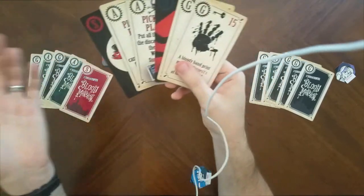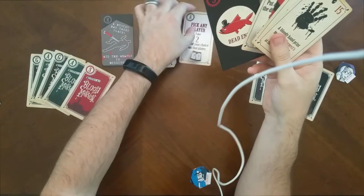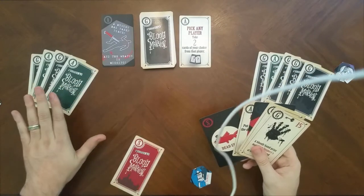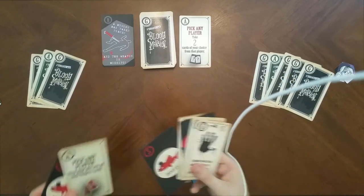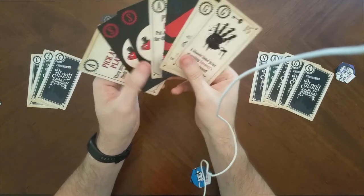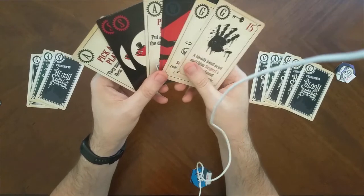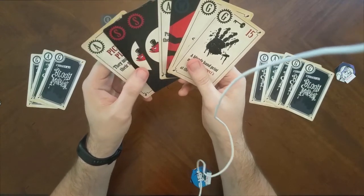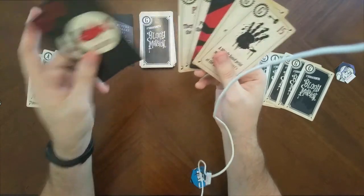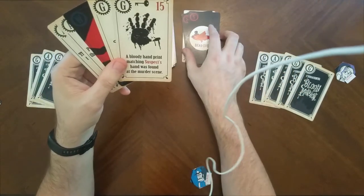I draw a dead end card — nobody else knows that. Lady Blood has a suspect showing, so I'll play 'pick any player, take two cards of your choice' on her, taking her suspect card and an action card. Now I have seven cards in hand; after drawing and playing, you must discard down to five cards. When discarding, you cannot play actions for their effect. I discard the two red herrings.